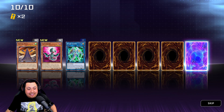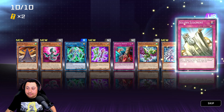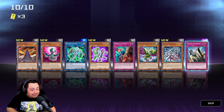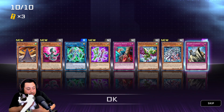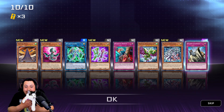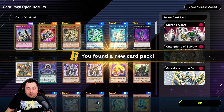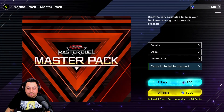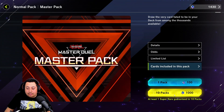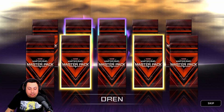Alright, last pack — let's see what we'll get. My cat just climbed on my lap! Solemn Judgment — with the cat! Look, the cat gave me good luck with the Solemn Judgment. Alright, we got ten more packs to go and I got the cat on my lap for good luck.